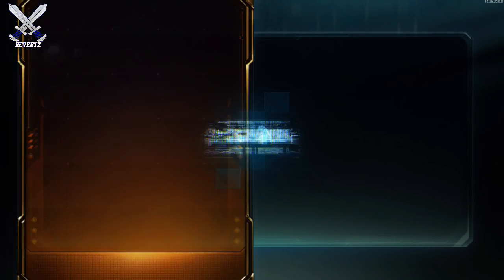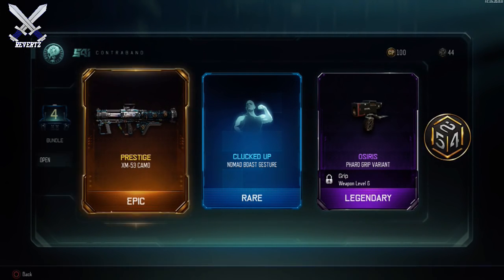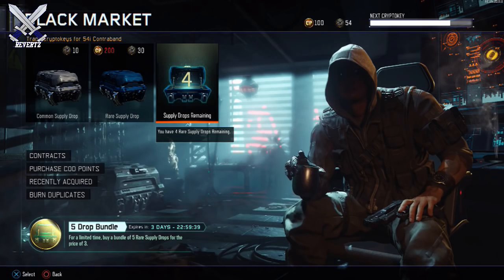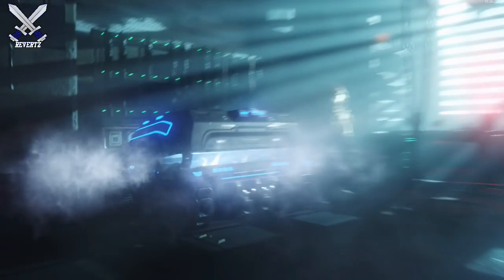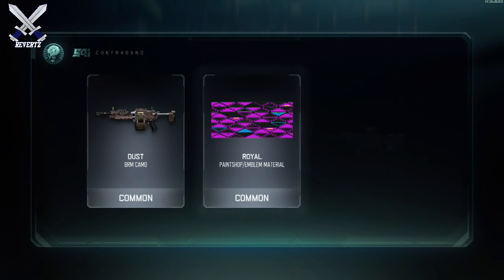I went ahead and opened up a bundle for you guys. I didn't get anything worth noting to be honest or anything to be overly excited about. I just got a couple of old attachment variants, some camos, a bunch of stuff like that. No weapons unfortunately, but yeah it's still a pretty decent bargain in my honest opinion.